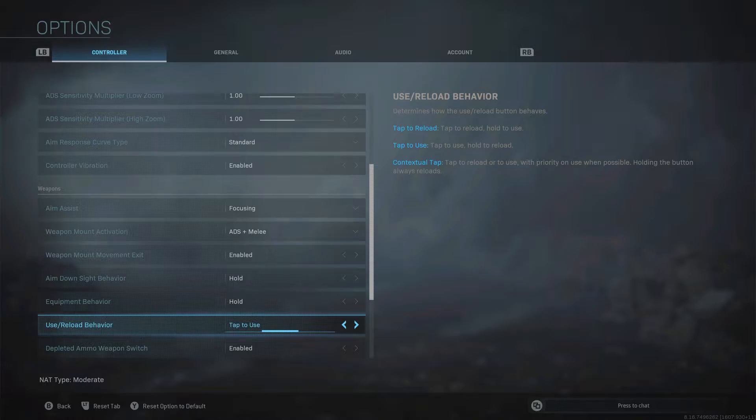Some people were talking about how they don't want to put tap to use on because it makes it so you have to hold X to reload. But if you put contextual tap on, it will make it so you tap to use, pick up, and loot stuff, and it will also make it so you tap X to reload.